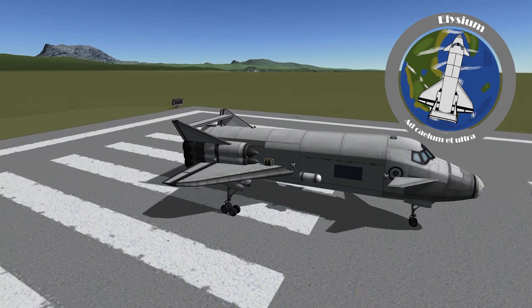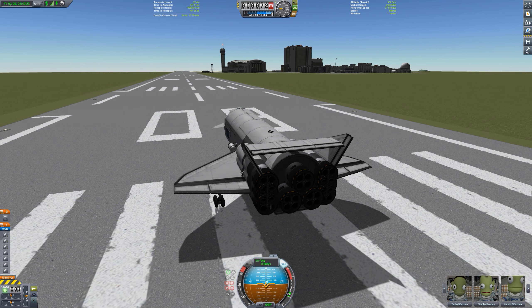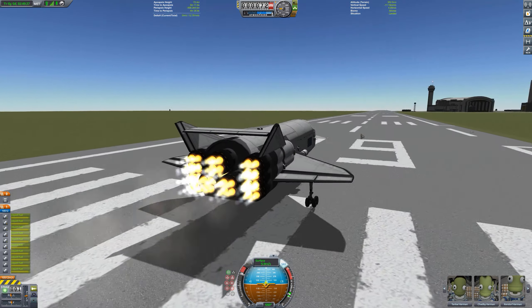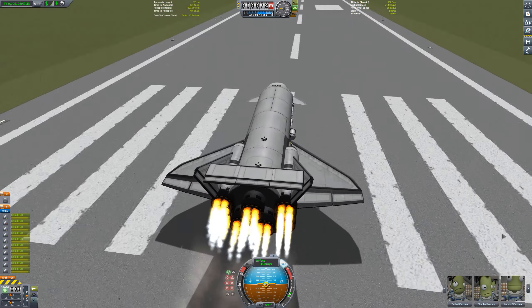It has RCS thrusters to allow it to dock as well, and a docking port on its nose. We've got 10 rapiers on this SSTO. We need a lot of thrust to be able to get us up into orbit.